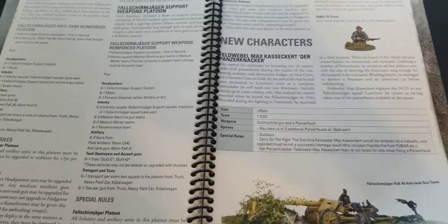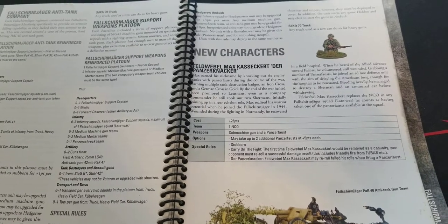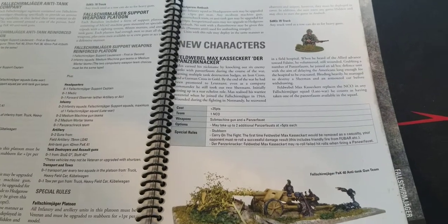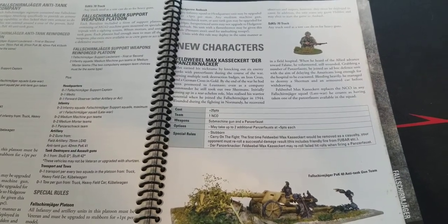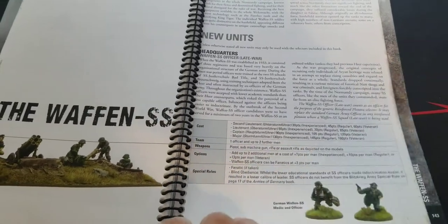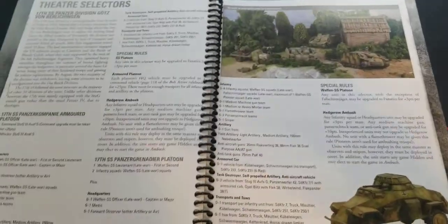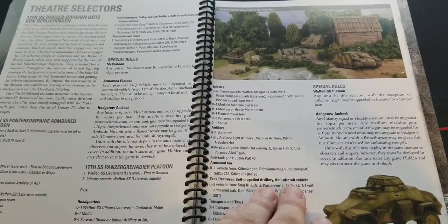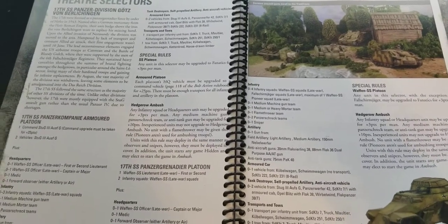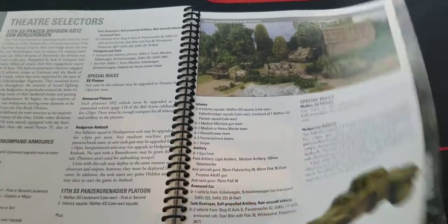Some special characters for the Fallschirmjäger include Fell Fieble and Max Kassaker - nicknamed Der Panzerknacker, which is great. There's also the good old Pak 40. They get their own custom force in here as well, so if you want to try out the Götz von Berlichingen Division, you can do that. And if you want to do all your fun hedgerow ambushing, plenty of that is represented here.